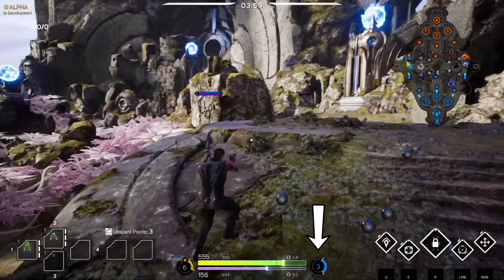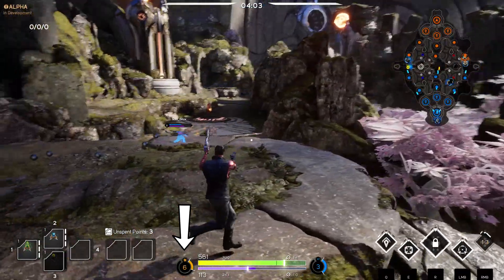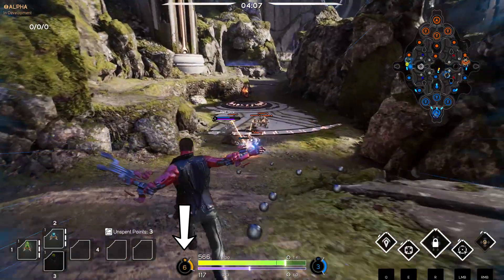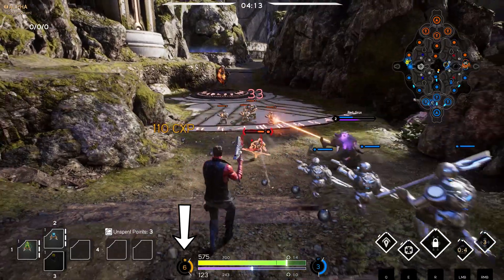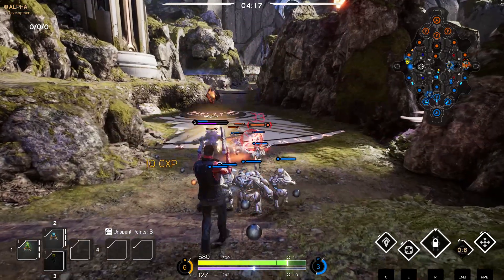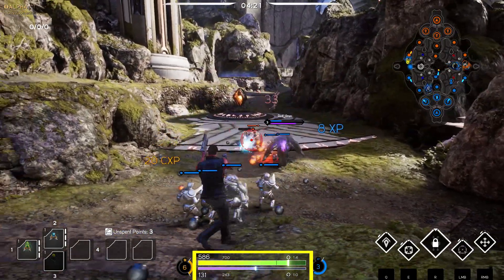The blue circle at the bottom of your screen is your hero's current level XP. The blue number inside the circle is your current level, and the circle fills up the closer you are to leveling up. The yellow circle directly opposite the level XP circle is your card XP — this circle also fills up the closer you are to leveling up. You begin with your card XP on level 3 and you only ever level up in multiples of 3. Every time you level up you get 3 card points.